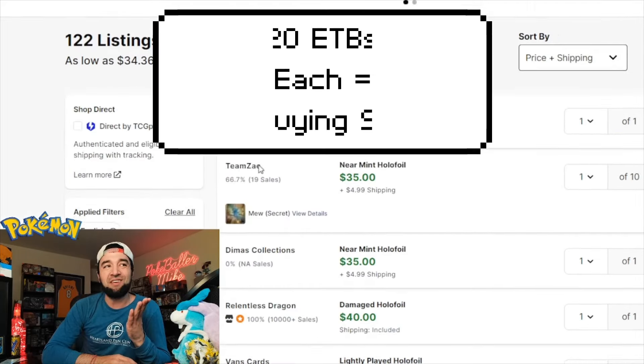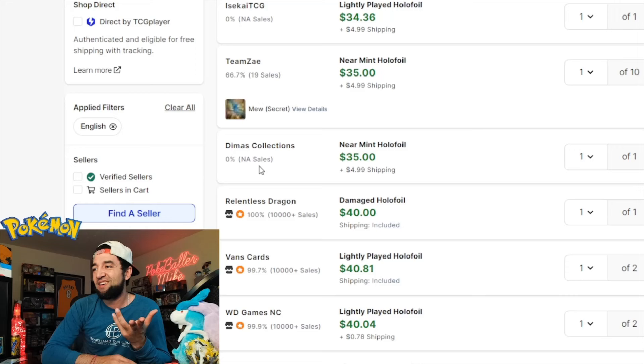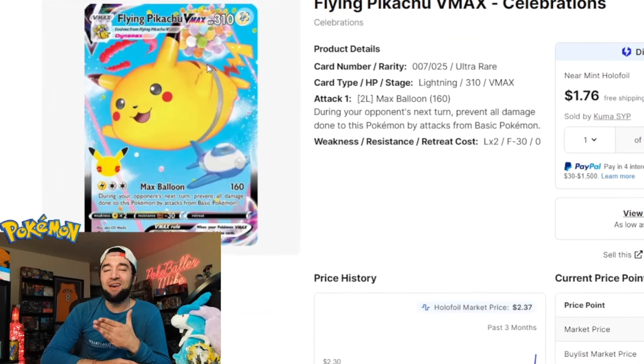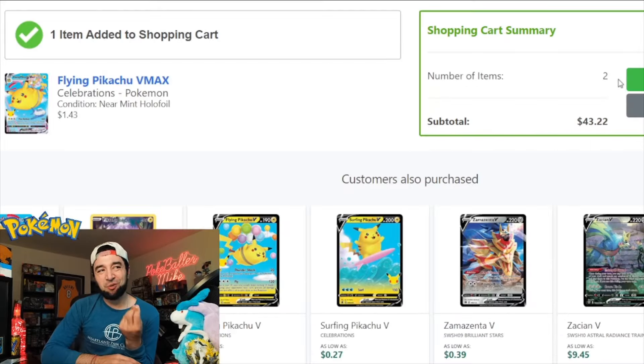I'm guessing it would probably take you 15 to 20 ETBs at least to get anywhere close to completing a master set. I'm going to go ahead and go with New Age Collectibles here and add that in for just about $42. Let's look at this Flying Pikachu VMAX, which is the second most valuable card in the base set of Celebrations — we can go ahead and add that Pikachu VMAX into the cart.